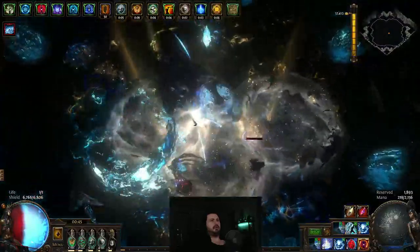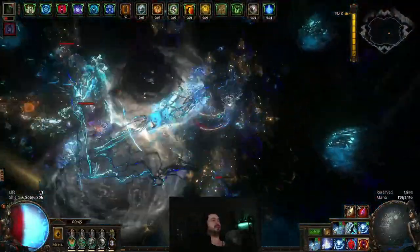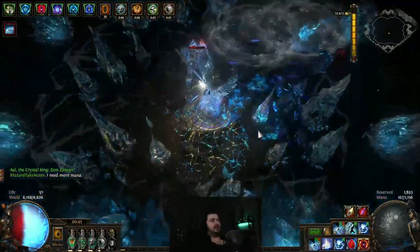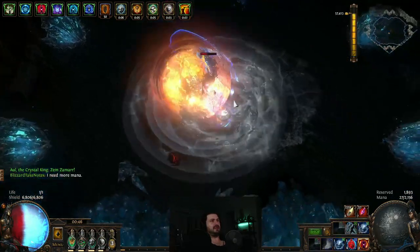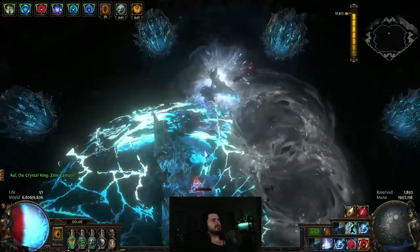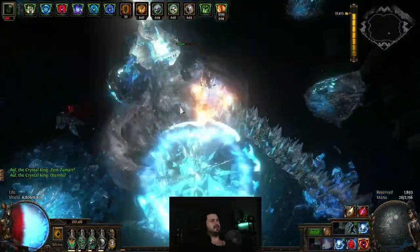If you trigger a fourth node, he'll go into bullet death mode — a phase where you'll automatically die if you can't dodge it, and I would not recommend triggering that. He's back at it again, so just walk out of the zone. If you stand too close to any of those pods without enough defenses they'll shoot ice projectiles at you, so you want to avoid that as well.